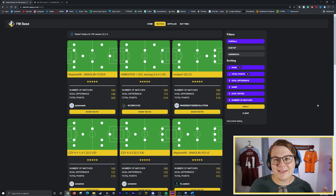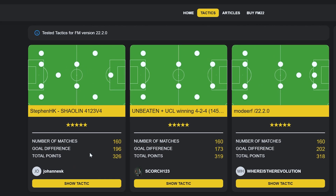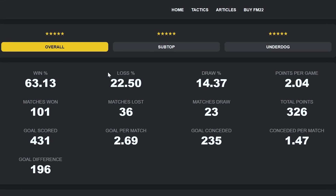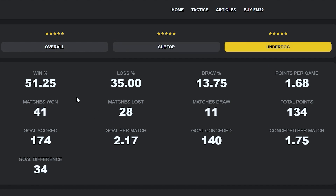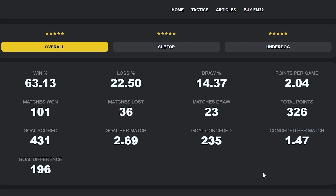Here we are on the FM Base tactic tester, and today we are looking at the new number one ranked tactic from StephenHK — the 4123v2. This is the brand new number one ranked tactic, knocking off the tactic from Scorch. This tactic has a ridiculous 63.13% win percentage overall, with a 75% top-team win percentage and a 51.25% underdog win percentage. It won 101 matches in the test, scoring 431 goals — that's 2.69 goals per game — and conceded 234, which is 1.47 goals per game. This tactic was created by StephenHK but was not uploaded by him, so we don't have a lot of information on what the tactic's about here.